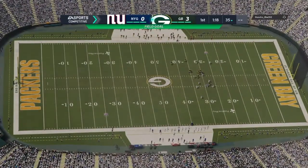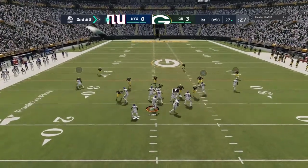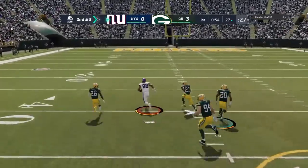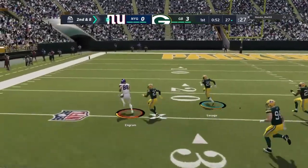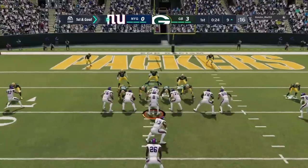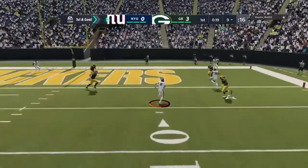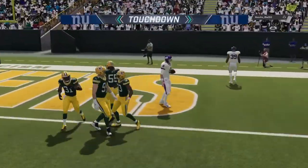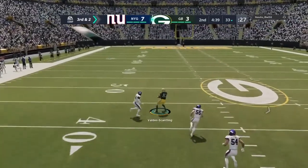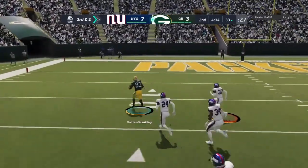The opening drive does yield points. Second and eight at the 27-yard line — a completion to his tight end on the left side. He's got some breathing room and a heck of a chunk of yardage. Sliding out of the pocket and it's a touchdown for New York. That'll leave them with a third and two coming up — they got eight yards there. He's got his man, Valdez-Scantling, with room to roam.